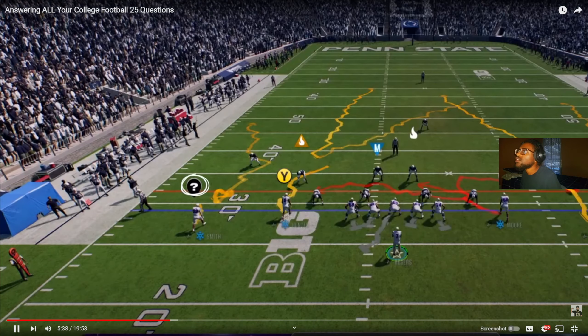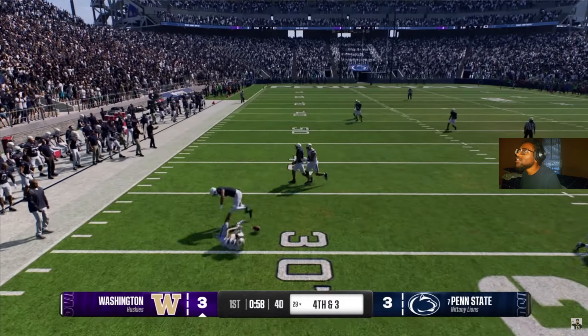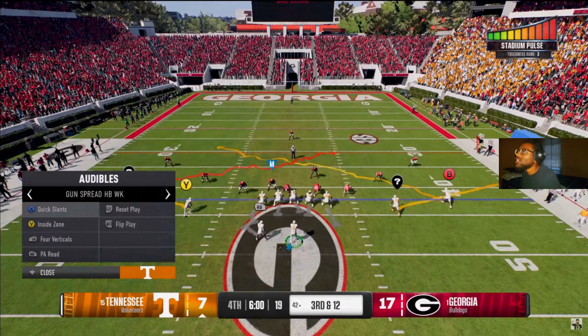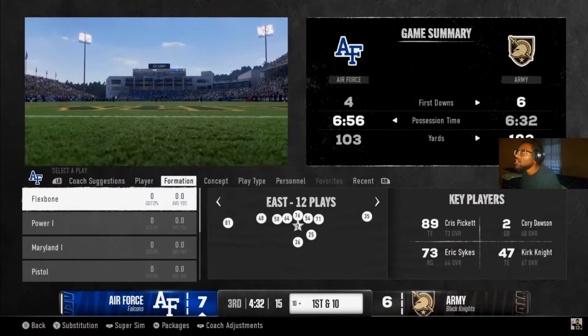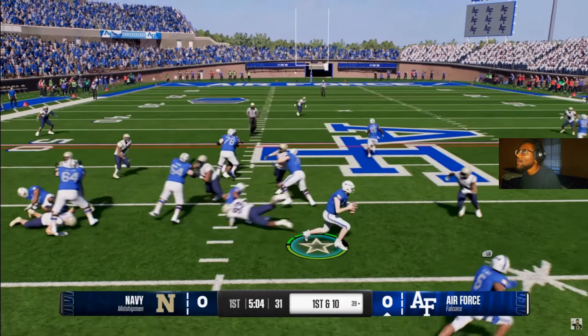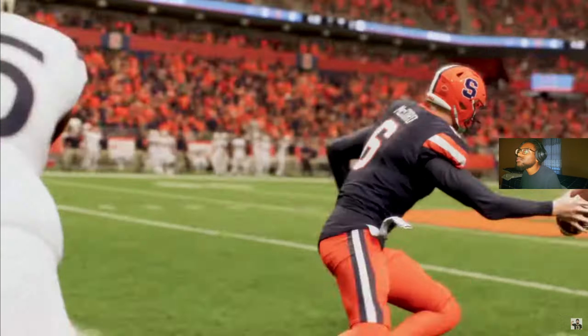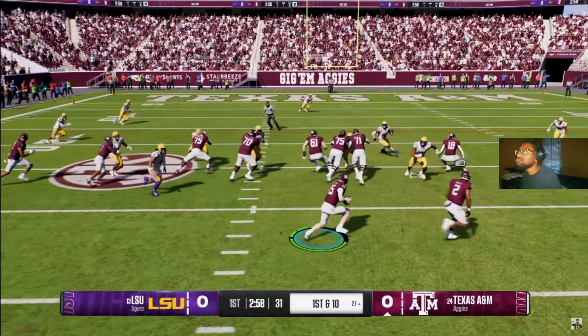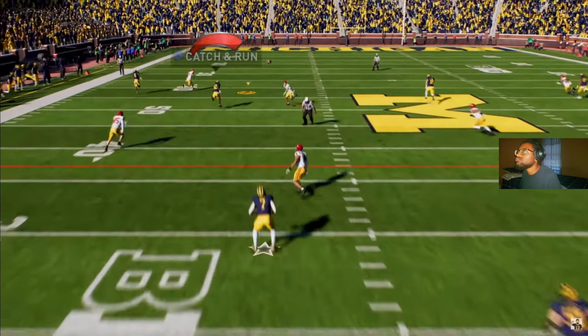Custom playbooks, much like Madden, will be available in this game as well. Also, for those newer to the channel, FCS teams will not be in the game this time around. However, with Team Builder being in the game, somebody is going to create all those teams very quickly and you will be able to download them. The game has 100-plus teams, which is plenty. Some of the bigger FCS teams will likely be created by the community and available to download. At some point the actual real FCS teams will probably come to the game — likely a next-year thing.